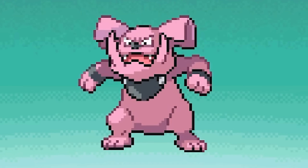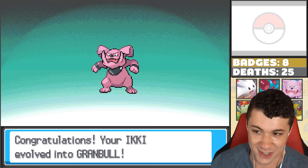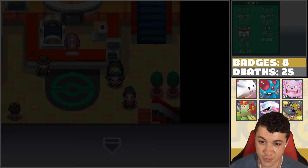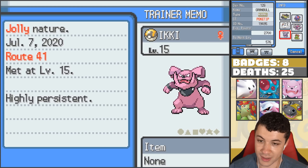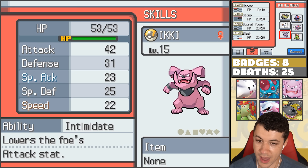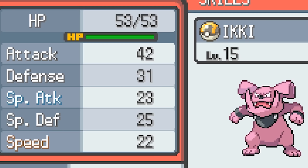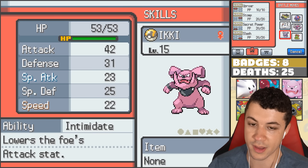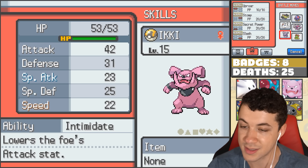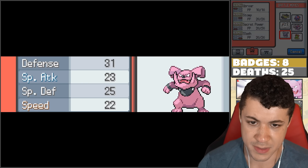It is a Granbull! Well, that's interesting. I've never used a Granbull before, so that's going to be a huge first if we do decide to use it. The only problem right now is it's at level 15. Jolly Nature seems good for this thing, but it's really slow. Maybe not. The Intimidate ability is nice though, lowering the foe's attack stat. That'll be really good if I want to use it on the team and just switch around with it. It definitely has potential.